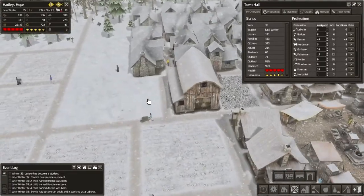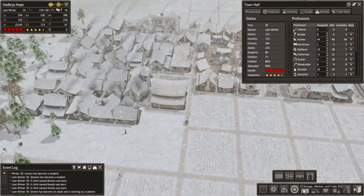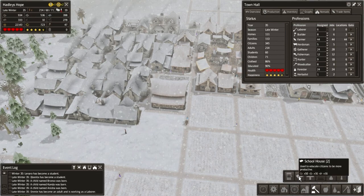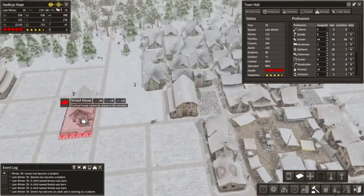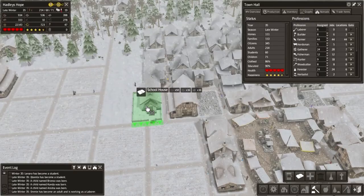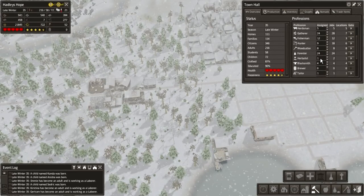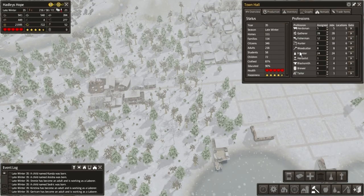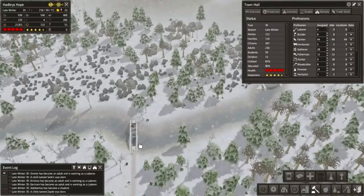I'm thinking we could put the new school somewhere around here. Just got to find it now — here we go. Schoolhouse. Yeah, we'll put it there — that'll do us. And we've got eight labourers, so let's start maxing out some more stuff. Gathering is now maxed out. We don't technically need all of those in, but we're going to do it anyway. Wooden bridge is nearly complete.